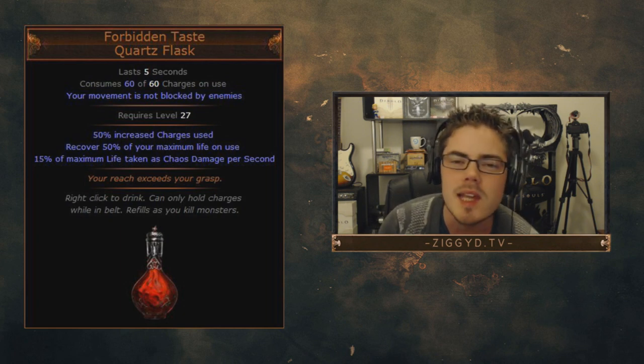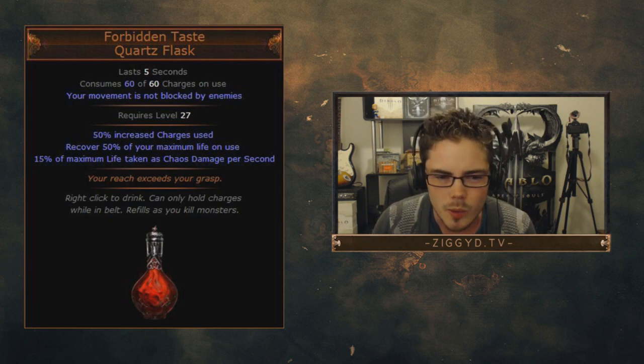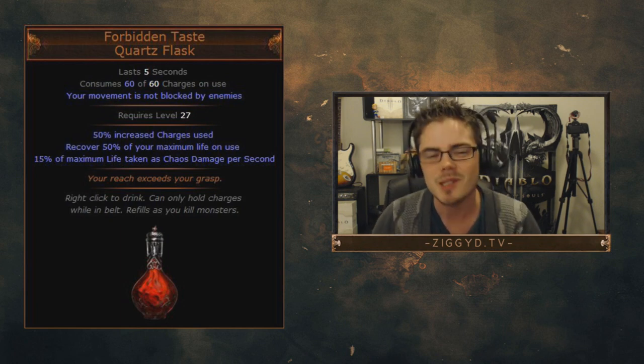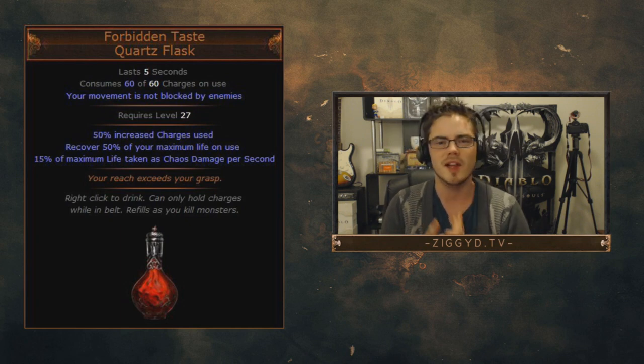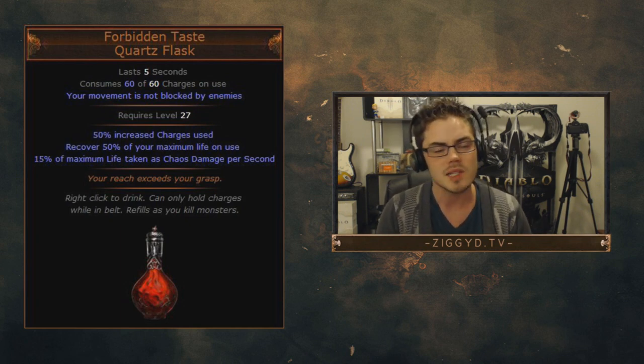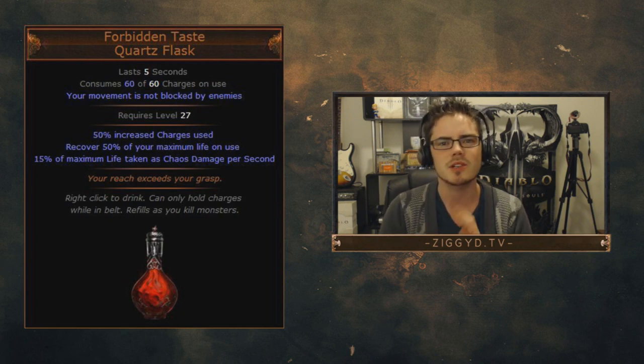The first unique is a new unique flask — it is the Forbidden Taste Quartz Flask. 'Your reach exceeds your grasp.' Nice and simple. The quartz flask base is very cool. It's nice to see something interesting happening with that, especially since this is a life-healing flask that's also a quartz. Very interesting combo there.